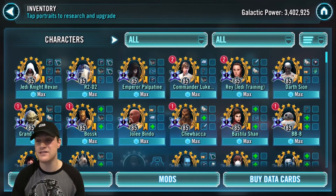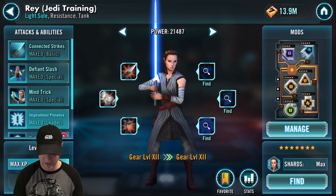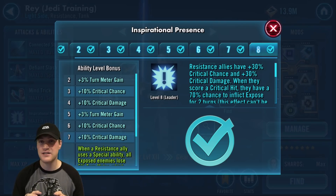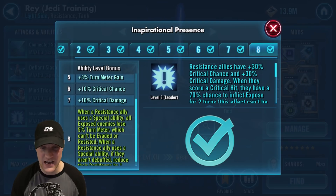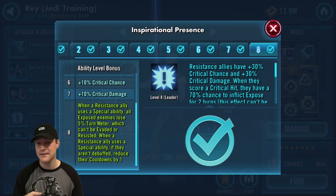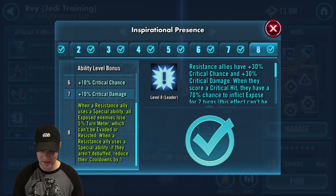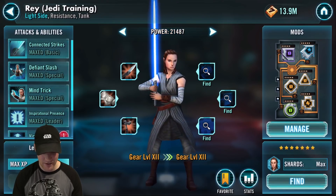Last in the top 10 is Jedi Training Rey and her Inspirational Presence leadership ability. She's used in lower ends of arena but is absolutely amazing in raids. When a Resistance ally uses a special ability, all exposed enemies lose 5% turn meter (can't be evaded or resisted); if the Resistance ally isn't debuffed, reduce their cooldowns by one. Combined with R2's debuff cleansing on crits and the exposed mechanic in phase one of the heroic Sith raid, it's incredible.